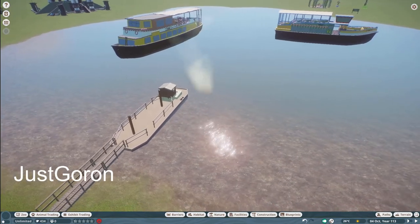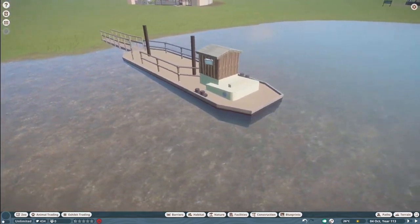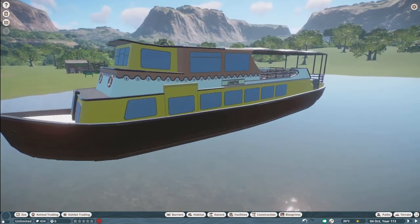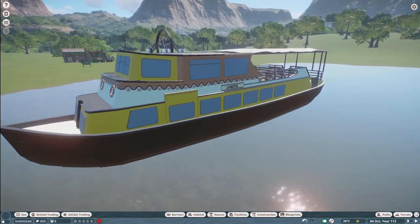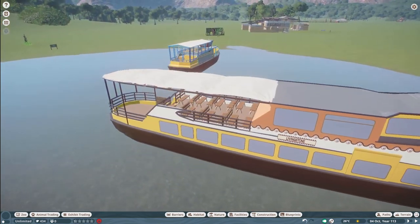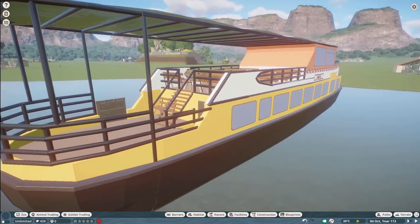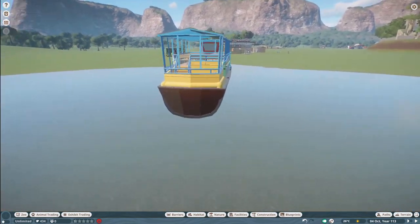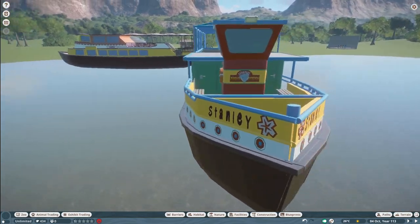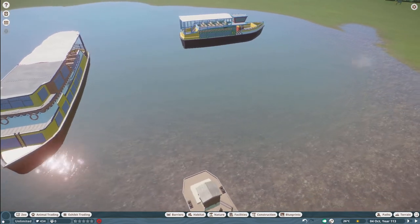Our next three pieces were made by Just Gordon. They call this first one Safari Boat Dock — bring that into your zoo for right around $5,000. And then we have the Safari Boat Livingstone for right around $17,000, and the Safari Boat Stanley for right around $21,000. Thank you so much, Just Gordon, for bringing us some very nice boats to the Steam Workshop.